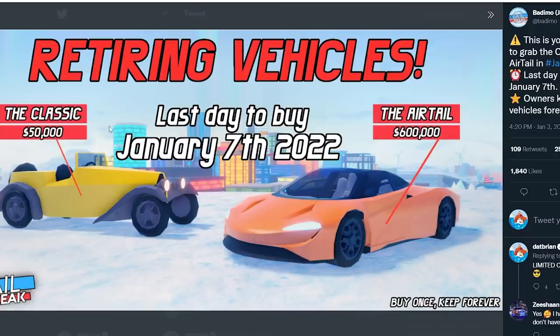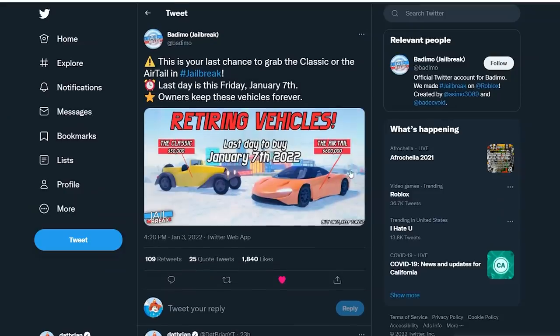I would highly recommend the Classic because it's the cheapest and a pretty decent vehicle. The Air Tail is a good car to own, but if you already have the Roadster it's kind of similar to that, so it's not really necessary. But it's a pretty nice looking vehicle, so you should go ahead and buy it if you can.